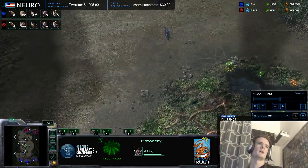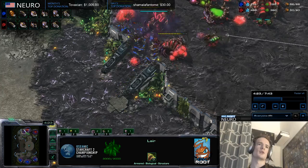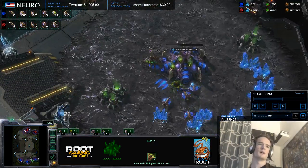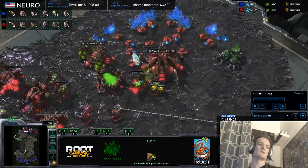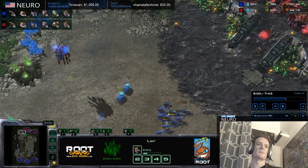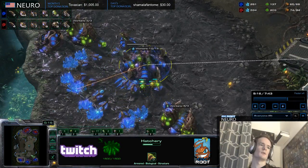So my opening: I make some lings, I poke at the front, just trying to be annoying. I'm droning behind this. I have three bases, the opponent has two bases. These lings aren't going to break in, so I'm just waiting for an opportunity and getting up my own roach tech.